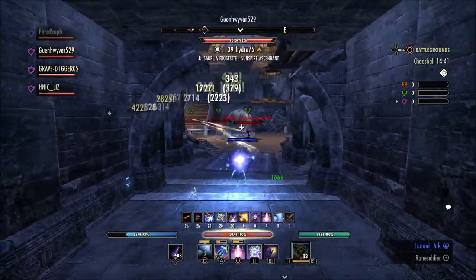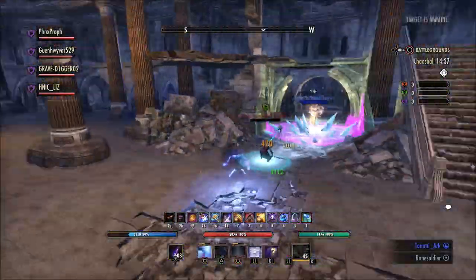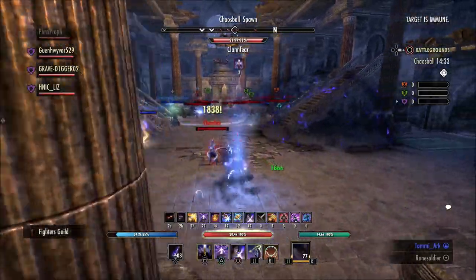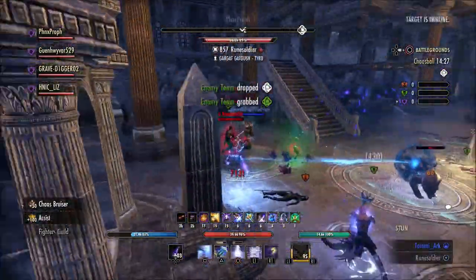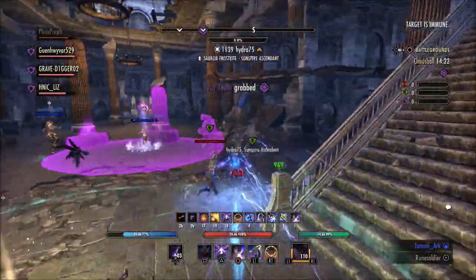If you look at the things we can quick slot — from things like potions and foods to PvP siege equipment if you're a PvP fan — there's just not a lot of room here. We have a whole separate quick slot wheel for things like emotes and mementos, but I think everything needs to be broken down into separate wheels.